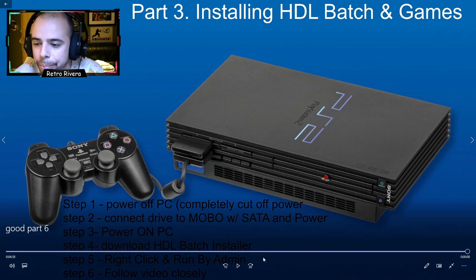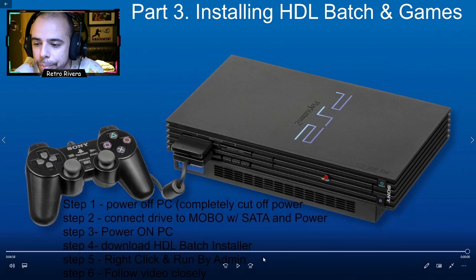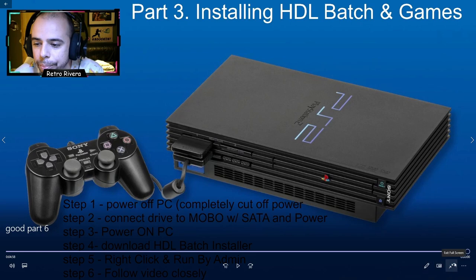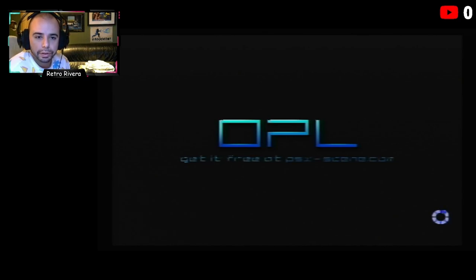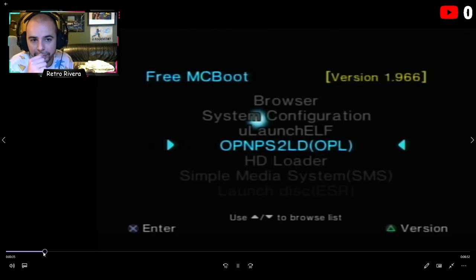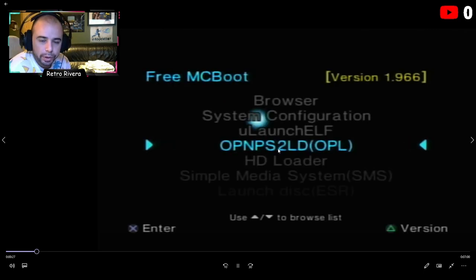Make sure you have power cut off, disconnect the drive, and plug it back into the PlayStation. We're going to power the console on and launch a new program — OPL Launcher. We're going to move into OPL and click it. That's where you launch games from.